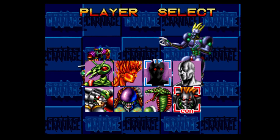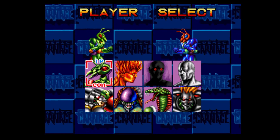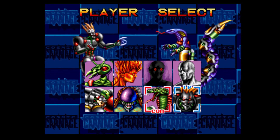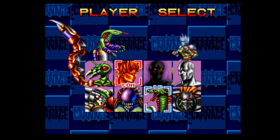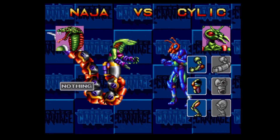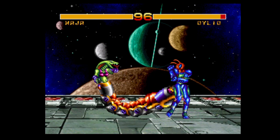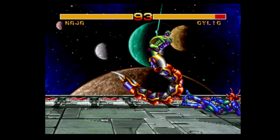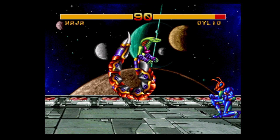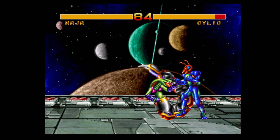The computer is randomly selecting a character. So we've got this character selection screen with all these weird and wonderful looking characters. I'm going to be this quite crazy looking snake guy. So yep, we are Naja vs Cyclic. Battle 1, fight! As you can see this is a one-on-one fighting game in the style of Street Fighter 2 - potentially Street Fighter 1 actually.